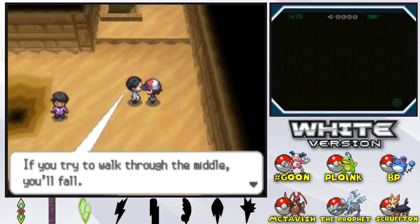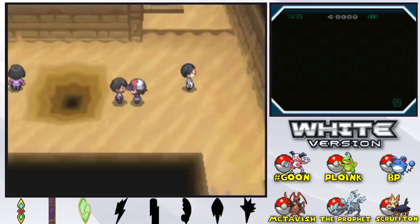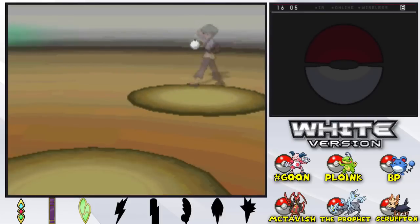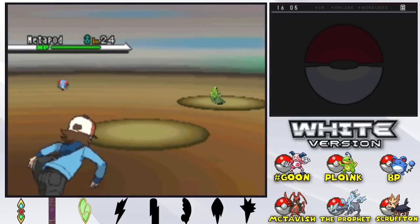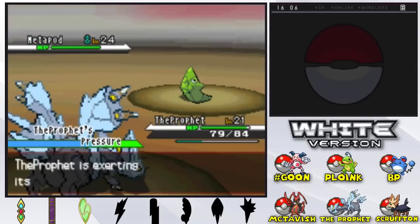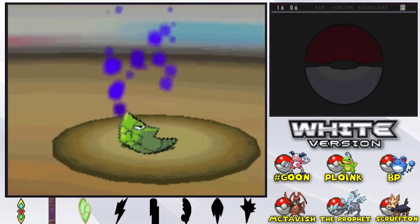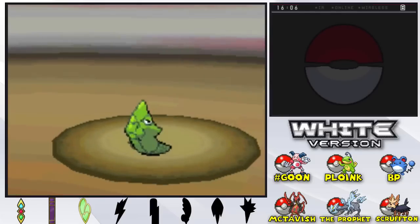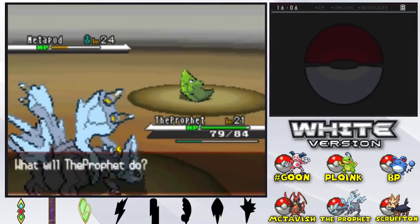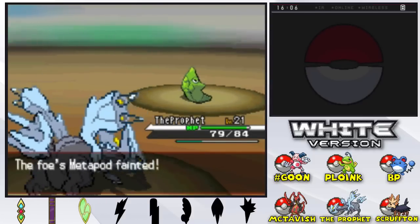There are two things I've learned about quicksand: if you try to walk through the middle you fall, and if you try to run through it you'll fall. Quicksand is very interesting here because contrary to what you might think in cartoons, this guy is a Metapod — this psychic has a level 24 Metapod. The quicksand actually works as warp panels inside this place, teleporting you to different parts of the area. We should probably have Scruffed-in or Mctavish out to level those guys up.